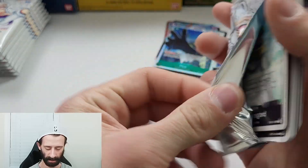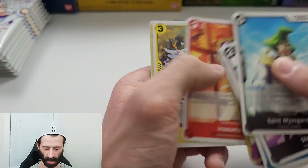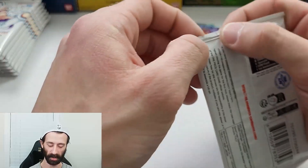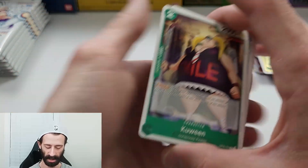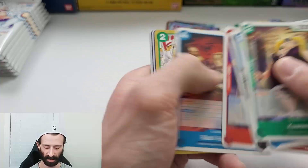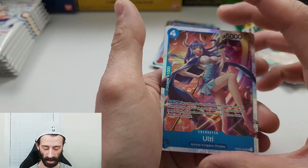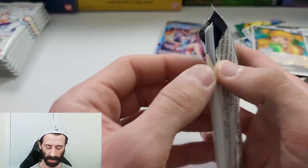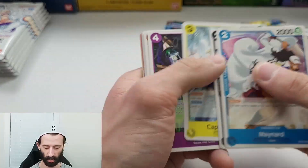I got screwed with those two Dawn cards being alternate arts back-to-back, but there's still a chance for some more fire. A rare and another super rare of Pika. I am enjoying this so far — I was having a really good time before those two alternate art Dawn cards. Koala on the super rare — it brought me down a little bit, my energy was a little depleted. It was a good hit to the morale, but we came back with that secret rare and that's cool.